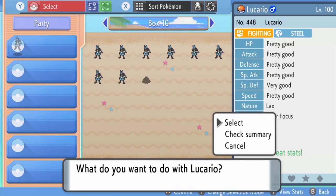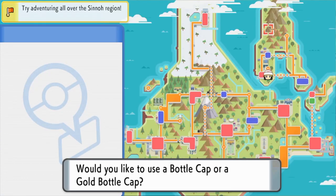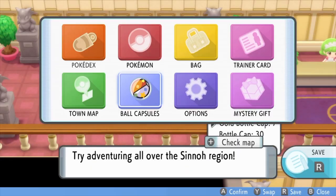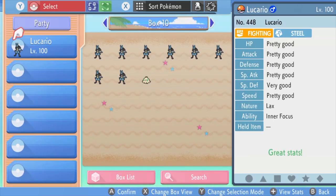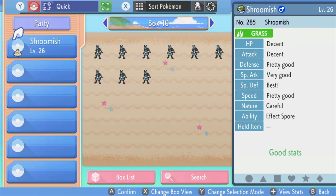Now I choose Lucario. What do you wanna do with Lucario? Select. Now on this screen, I am gonna press the B button, and go to Pokemon, and go to boxes with the R button. I'm gonna select quick and switch Lucario with the level 1 Pokemon — well, it's level 26. So I should be able to hyper train it even if it's not level 100.